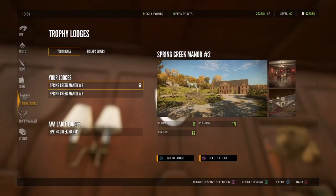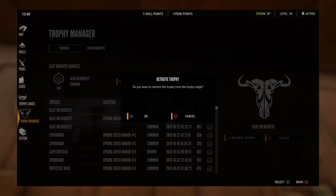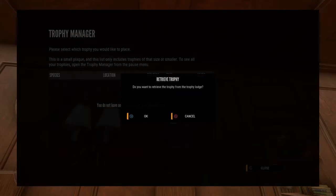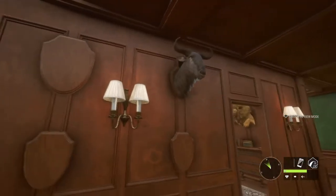Now what you're going to do is go into the menu and go into your trophy manager. Pick what animal you want — I'm going to take this 943 wildebeest. It says 'retrieve trophy,' so you're going to hit X to retrieve trophy. Then hit your options button. That options button just glitched it out. Now go back to this plaque, press square, retrieve trophy, and now you have your wildebeest on the small plaque.